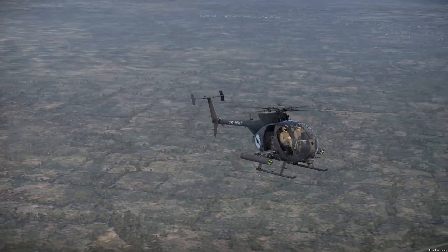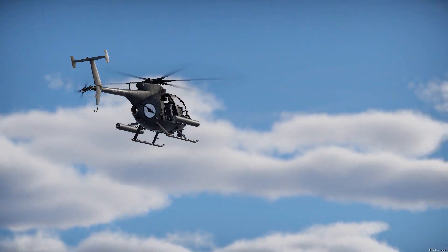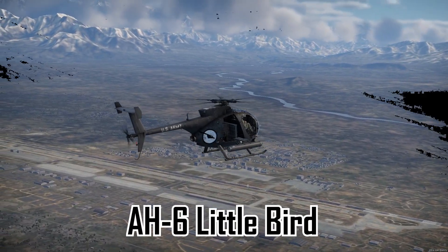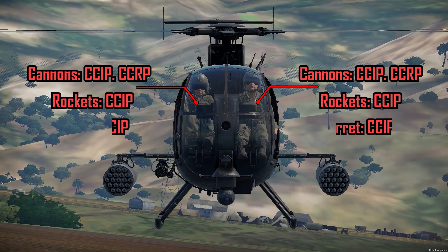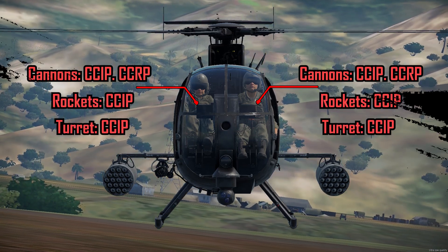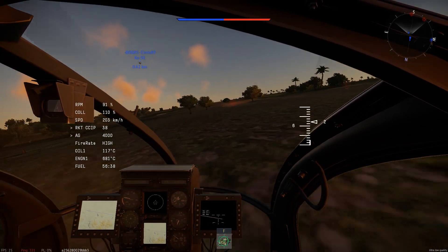Welcome to the Armor and Modular Protection Analysis, where we analyze the armor and modules inside of a vehicle. Today's helicopter is the AH-6 Little Bird, also known as the Killer Egg. Just like the standard Huey cabins, the gunner is on the left side while the pilot is situated on the right. Both of them have access to CCIP on all of their weapons, making the aim much easier for the crew and the player.